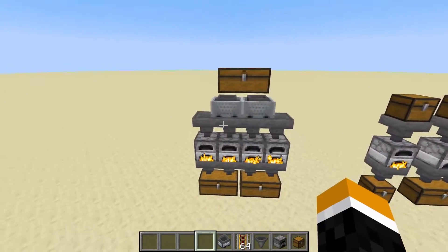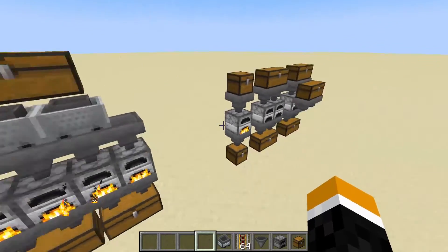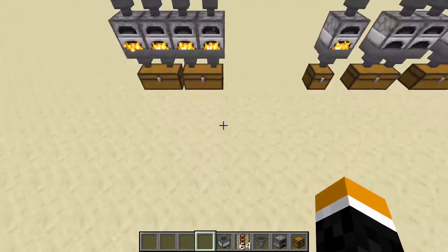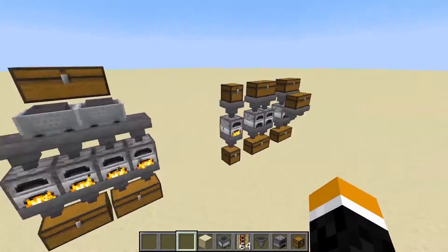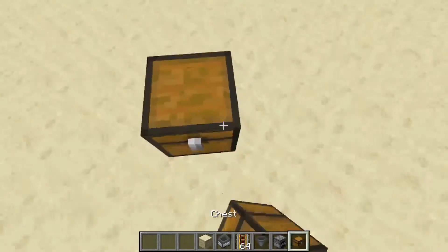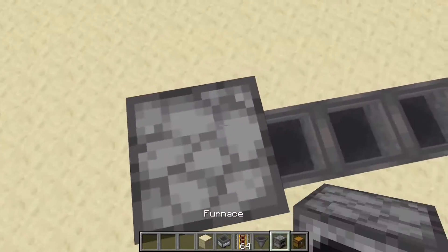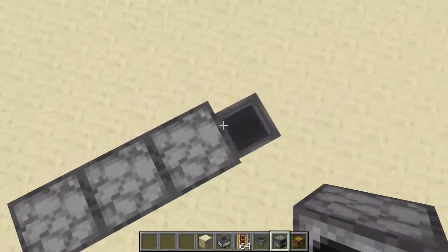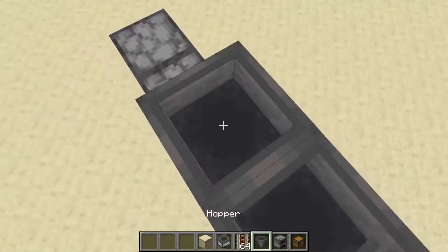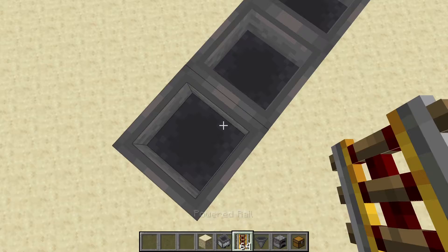However, this one's a little bit more complex, so I'll do a quick tutorial on it. What you'll need is everything in my hotbar plus a building block. We're going to place in the four chests at the bottom with hoppers and four furnaces. Make sure you shift-click so that you don't accidentally open it.